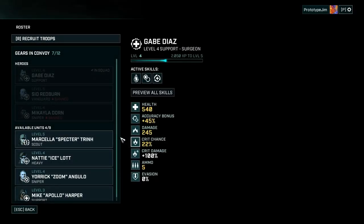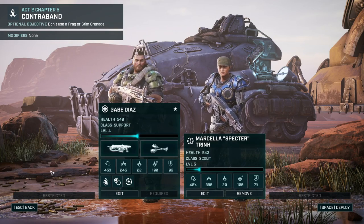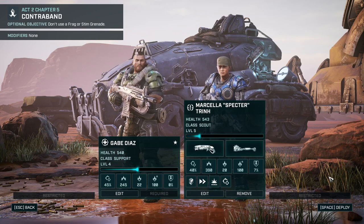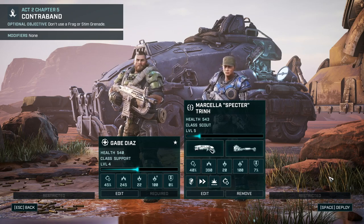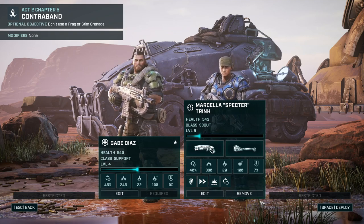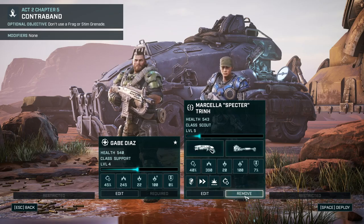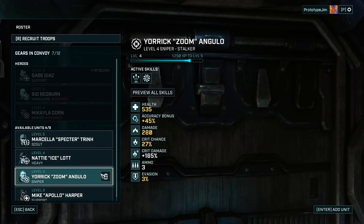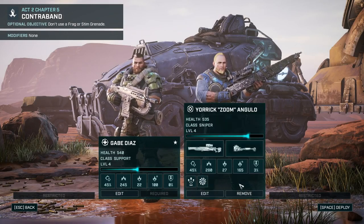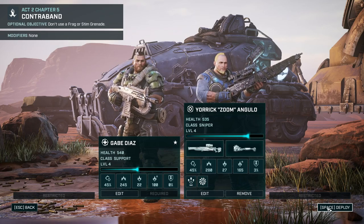I'm going to take my Scout with me. There's only two of us. Do I take the Scout or do I take the Sniper? I didn't think about it. Scout could be handy movement-wise. We'll just have to try. The Sniper has the range. Here's the Sniper.